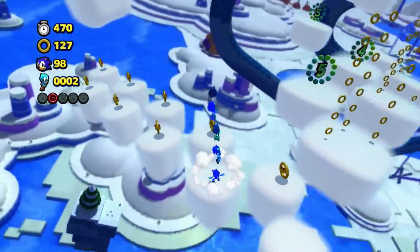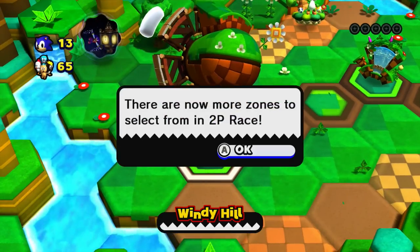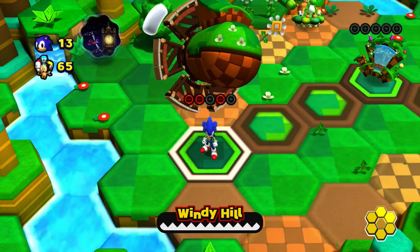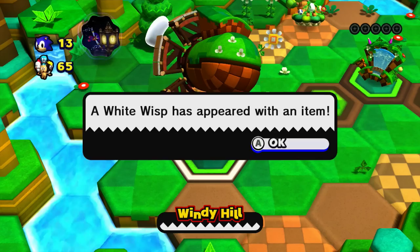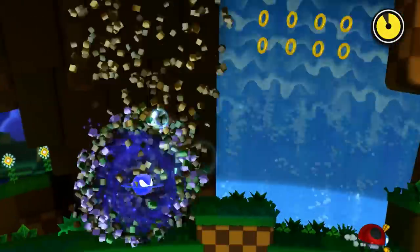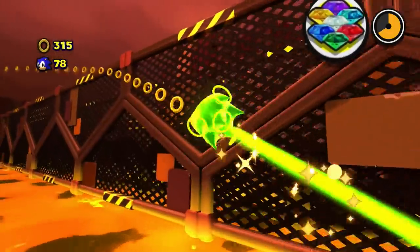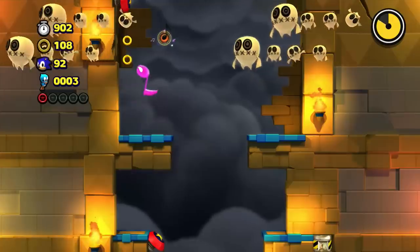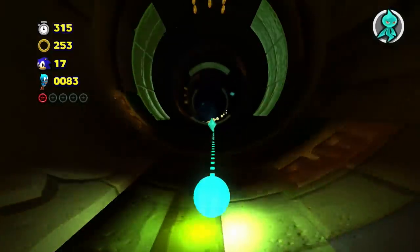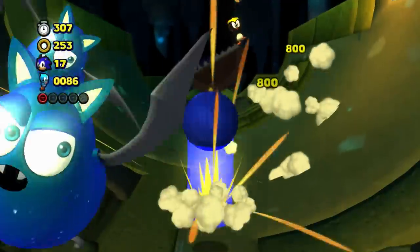Items consist of rings to give you protection, and collecting every hundred gives you an extra life thanks to the most recent patch. Others include ones obtained from White Wisps on the world map or sent through the Miiverse community. Some items bring back classic power-ups like the Bubble Shield, Electric Bubble Shield, Dash Shoes, Ring Containers, and Invincibility Stars. Wisps return from Sonic Colors, but are limited to 8 this time around — 9 if you pre-ordered the Deadly Six edition. Returning Wisps include the Yellow Drill and Green Hover, while new ones include the Red Flying Wisp and the Pink Musical Wisp. It's a shame not all power-ups from Sonic Colors made it, but the Wisps aren't the game's main feature.